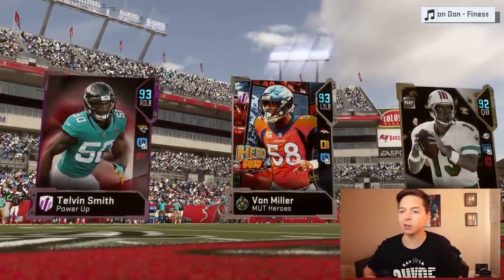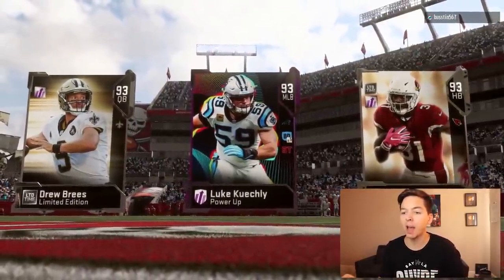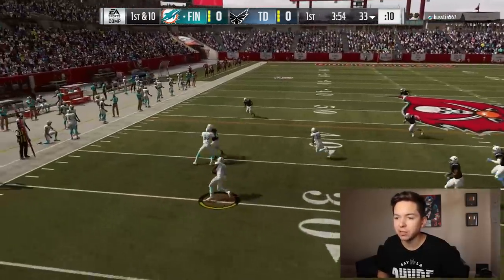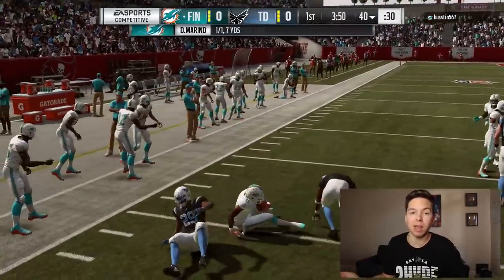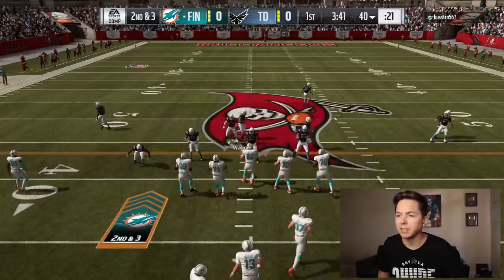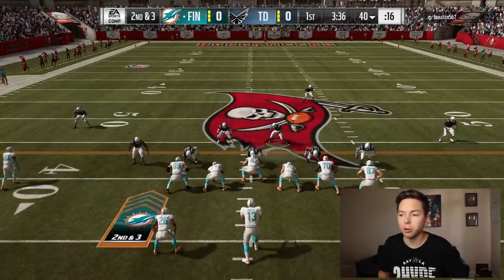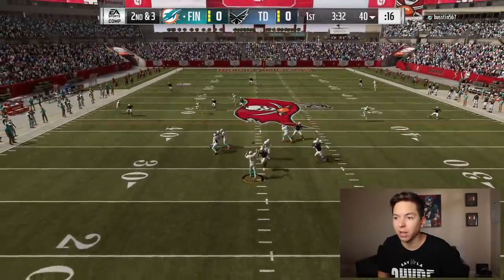Let's see what this guy's got — he has Talvin Smith powered up, Von Miller, Dan Marino — there's our top three. Now I know a lot of you guys ask why I don't power up these cards. The reason is I just change cards in and out of my lineup all the time, and I feel like a lot of people can't actually afford to power them up. I'd rather show you the base version and give you a better look at what you're getting.